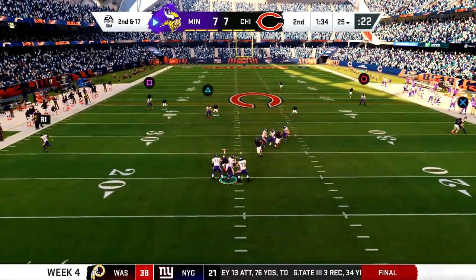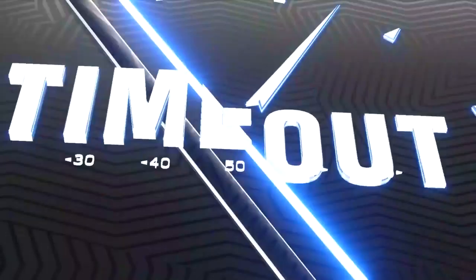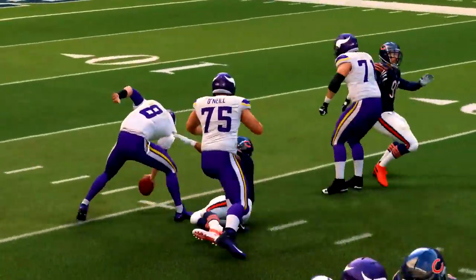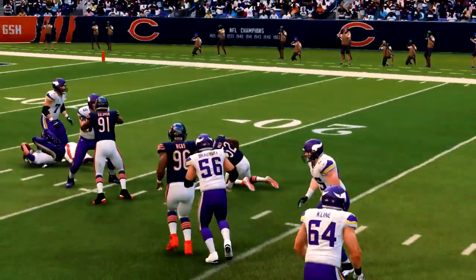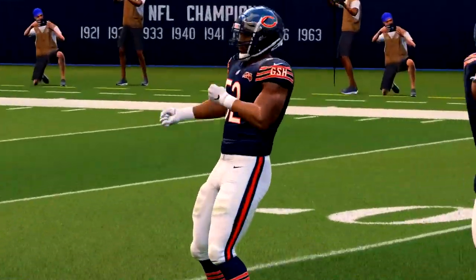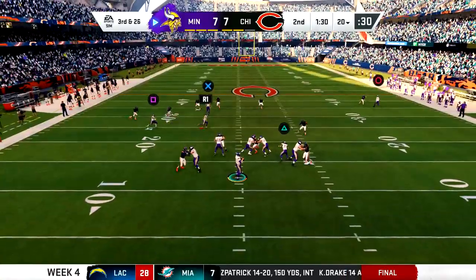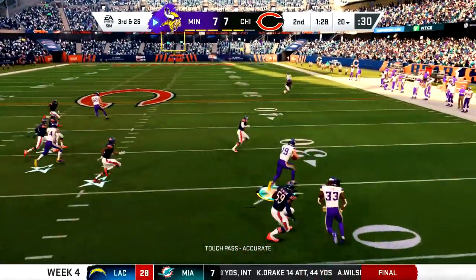You see those X's under the superstar players and they're there for a reason - you've got to know where these players are. And in this case you want to avoid them as much as you can. Third and 26, now we actually get better protection.